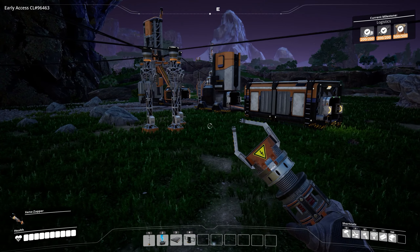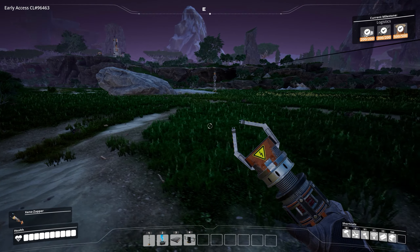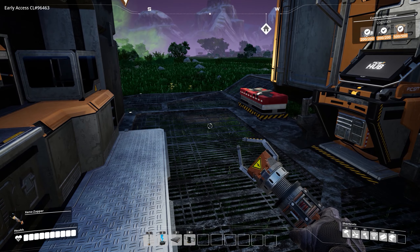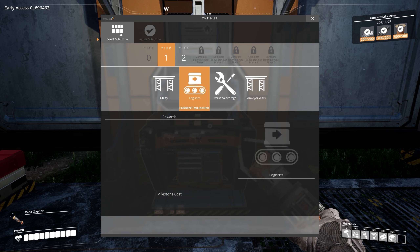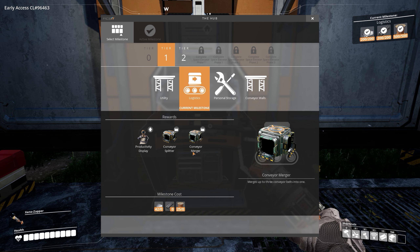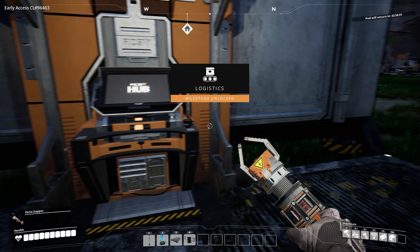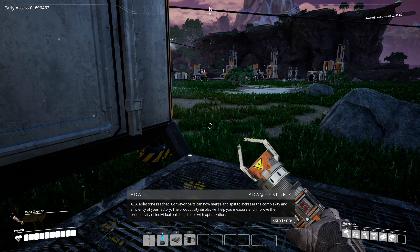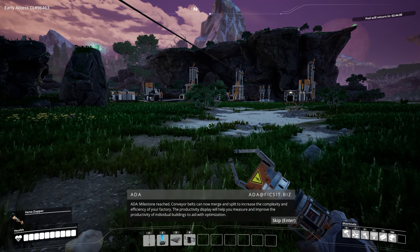We're just in the manual crafting stage right now where we do stuff by hand for a little bit, not terribly long obviously, and then we're rushing towards coal power. This is ready — launch logistics. Okay, we were working towards this in the last episode, apparently I finished it. Let's go ahead and send that. Logistics unlock milestone reached — conveyor belts can now merge and split to increase the complexity and efficiency of your factory. The productivity display will help you measure and improve the productivity of individual buildings.